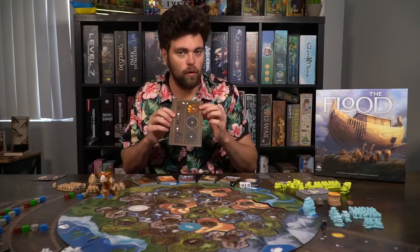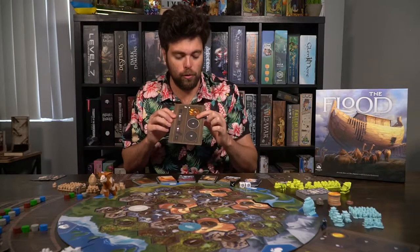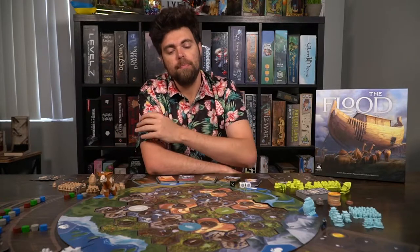When your mammoth utilizes those resources and brings them back, you'll be able to place them on these locations on your mammoth board, which — once you've covered them — will give you beneficial uses like additional resources of a choice of your type, arc stages, coins slash building points, etc. They all have you gain certain net benefits. That's basically how your mammoth works.